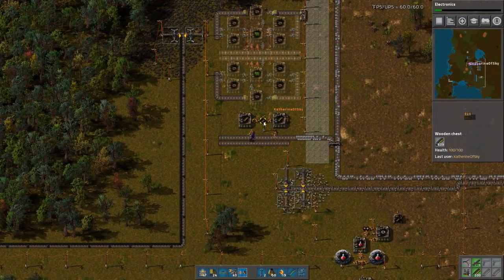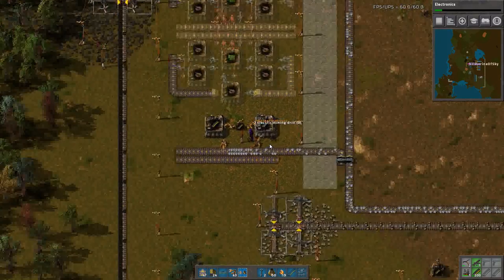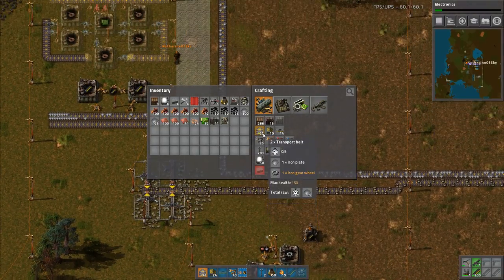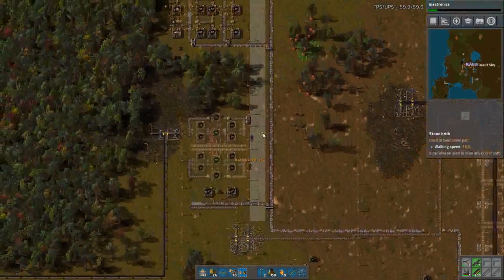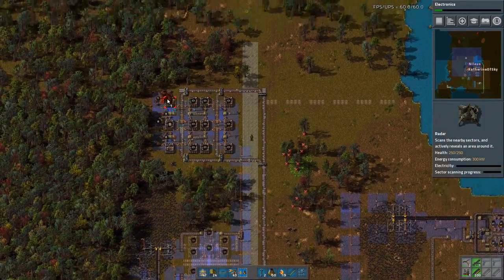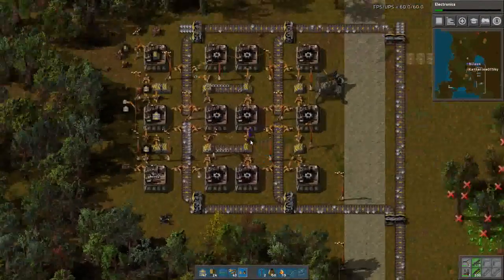I shouldn't be running away - I'll stand still. No, you should be standing on a non-belt area. You're welcome. Maybe we should put a little radar up here on your neck of the woods. I like having one at all corners of my base generally.